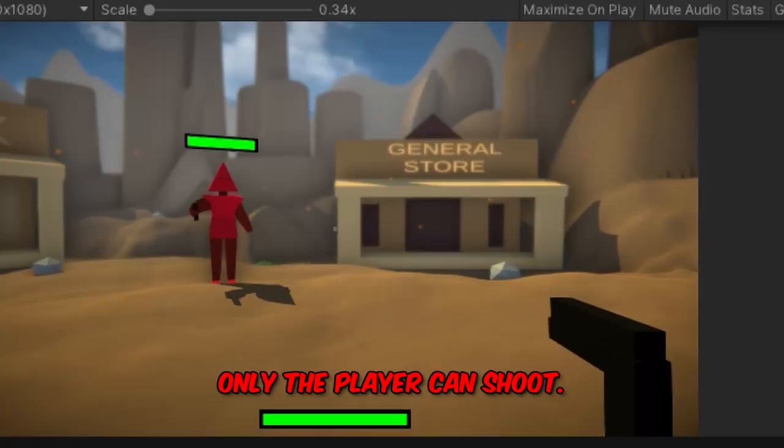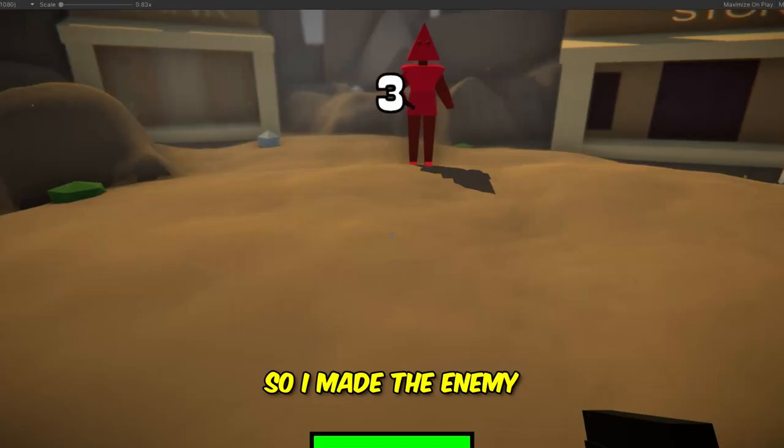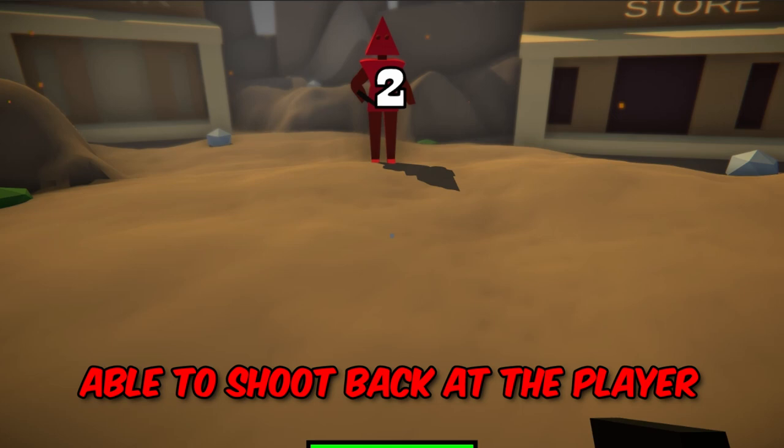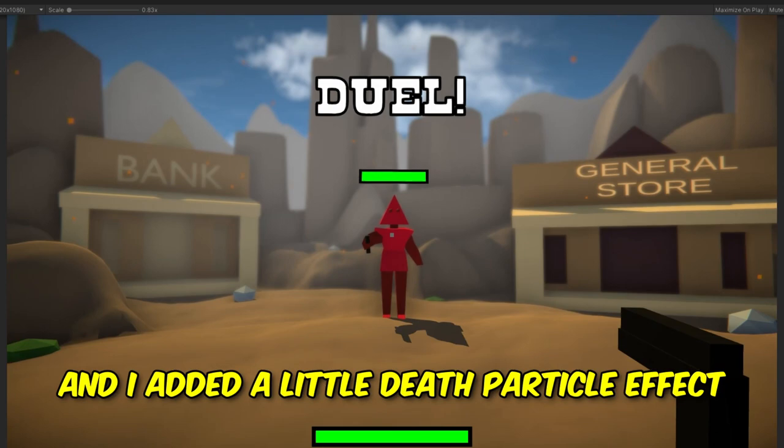But now only the player can shoot — the enemy can only stand there watching you as you kill him. That's not very fun gameplay, so I made the enemy able to shoot back at the player and try to kill them as well. I also added some randomness to enemy shooting because previously the enemy would hit every shot, which is unrealistic and not fun. So now you can fully fight the first enemy, and I added a little death particle effect when you kill him.